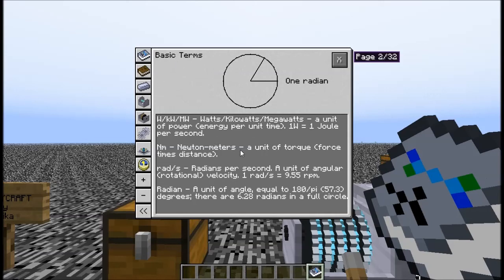It's first going to go over some of the physics of the way this mod interacts. This mod is based on real-life things — watts, pascals, newtons, radians per second, joules, torque, all kinds of stuff. It's based pretty much on the way things operate in real life. So if you know the math for all this, you're good — you can do all the calculations. But if you don't, it's all laid out here in the book for the most part.